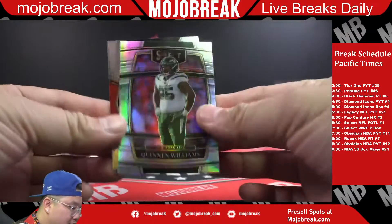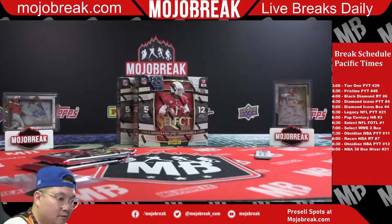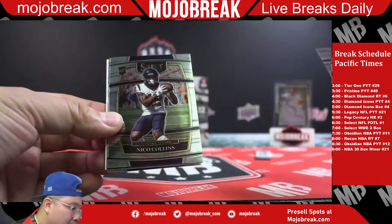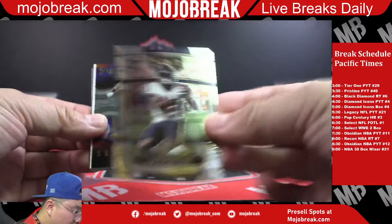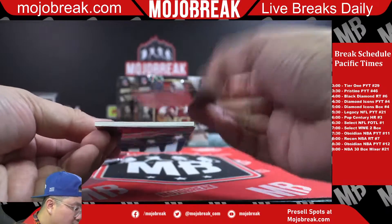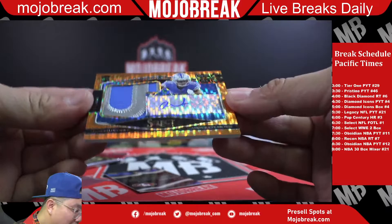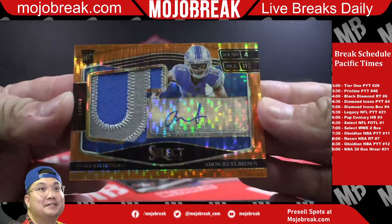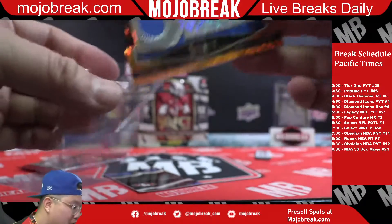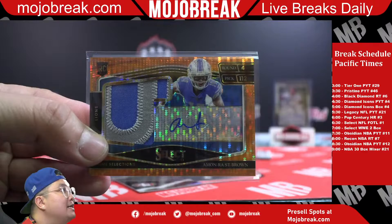Silver Quinnen Williams for the Jets and a Jamar Chase Premier level rookie base card for the Bengals - Cincinnati! First off the line orange pulsar hit coming up. Nico Collins Sensations, George Kittle. Orange pulsar - it's a rookie patch auto! Lions with the Amon-Ra St. Brown. Interesting RPA design with the auto in the middle - actually kind of cool. Congrats Lions! Orange pulsar rookie patch auto, number 21 of 25 first off the line orange - that's going to be Lions and J-No!